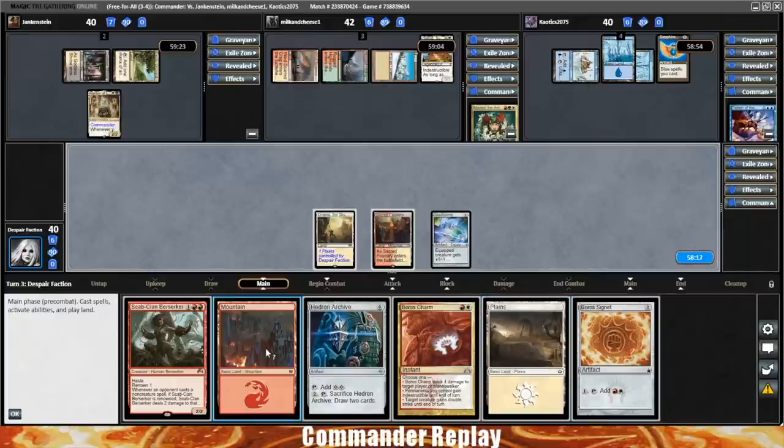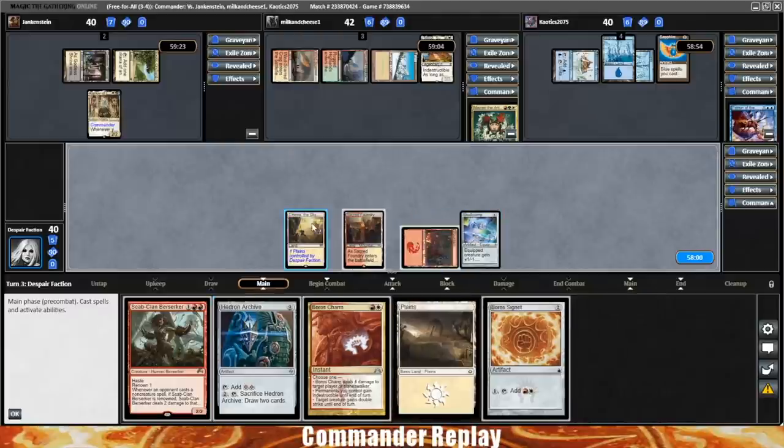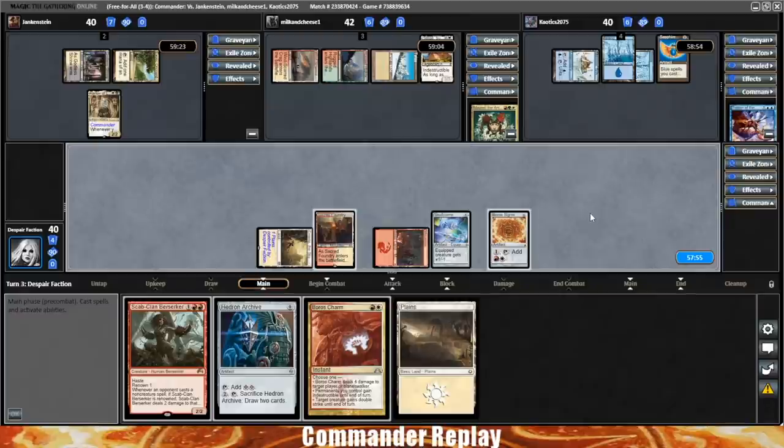We catch a Boros Signet. We could go straight to the Scab Clan Berserker but I don't necessarily want to do that without being able to get the Skull Clamp on it, so I think we can wait one more turn. Let's play the Mountain and the Boros Signet to get a little bit of ramp going, and we'll pass like that.